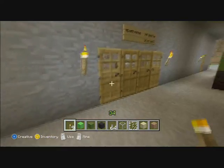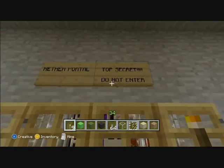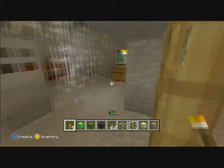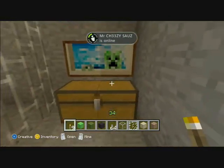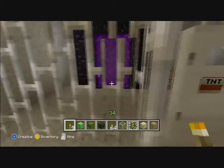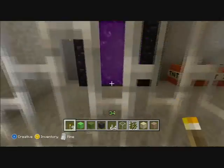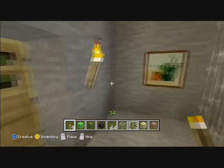Alright, so now here's what I like to call a top secret room. It says: Nether portal, top secret, do not enter. If you notice, it has storage right here. And then here's another portal with TNT with an iron door, and a painting right there.